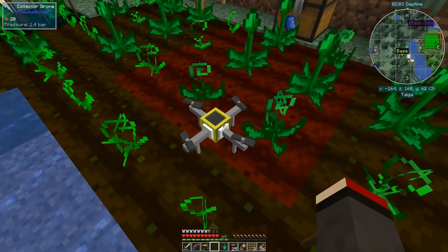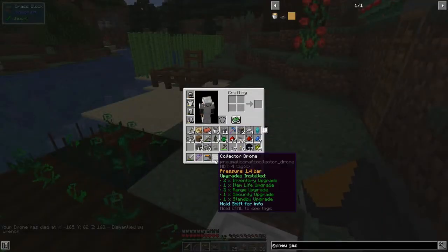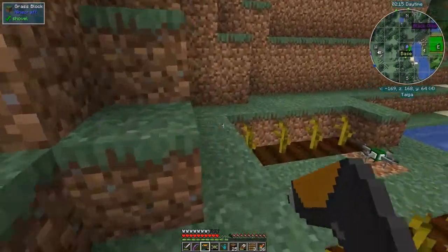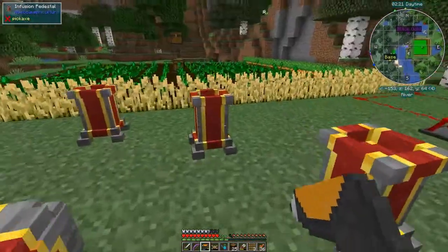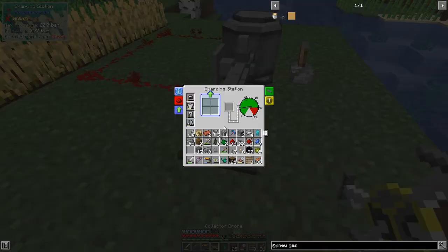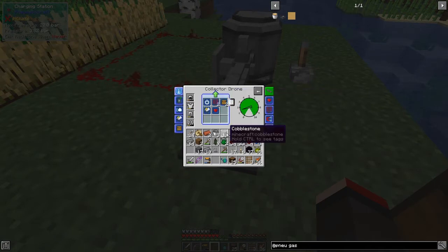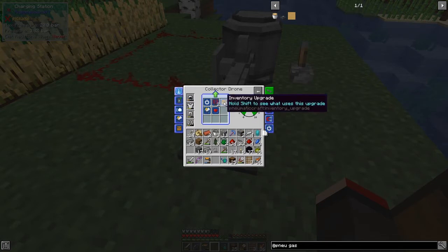Let me pick it up and have a look at what I've put into this collector drone. Actually, let me look at the upgrades more easily on the charging station. This drone has nearly five bar in it. So we've got the standby upgrade, the range upgrade, two inventory upgrades — those allow the drone to hold more than one item, up to three different stacks — and the security upgrade.